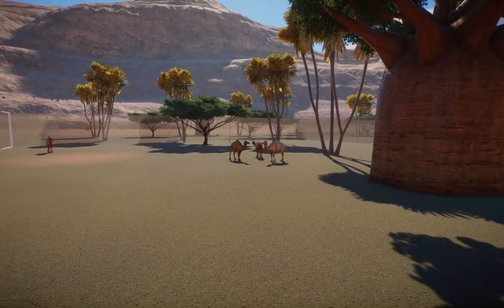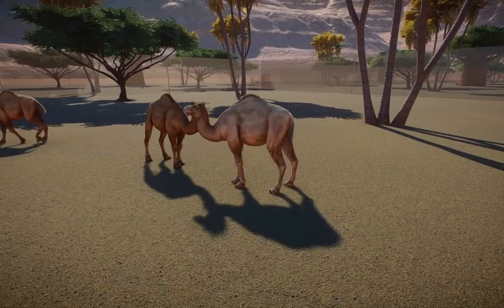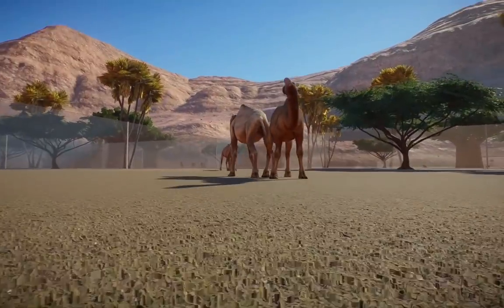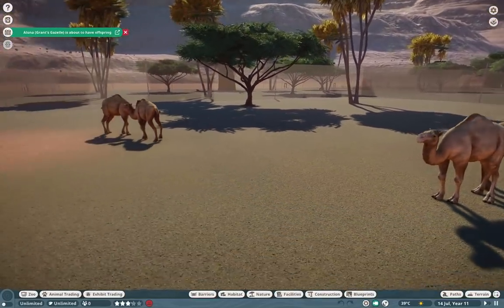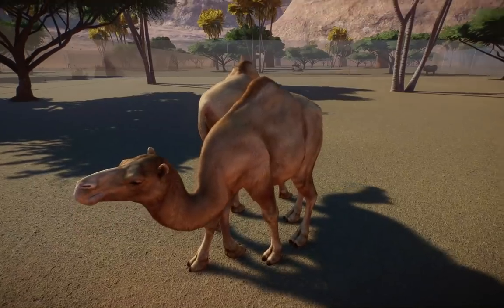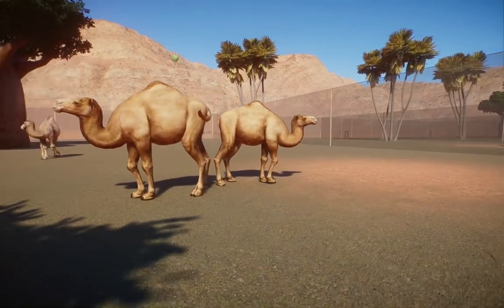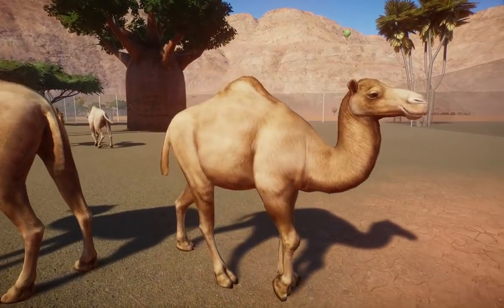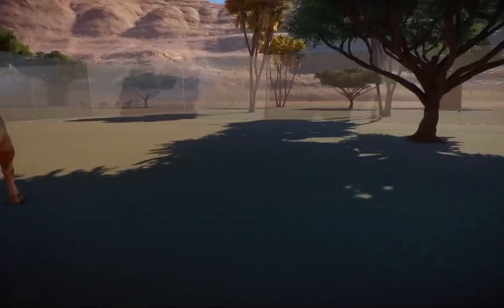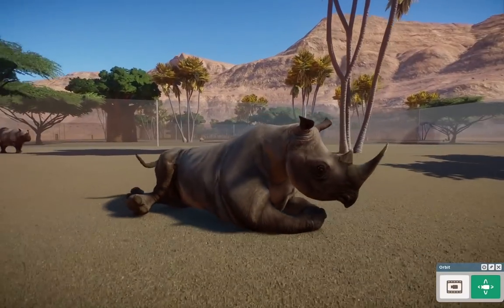Continuing on, we have probably one of my favorites in this entire pack — a very simple mod but very necessary: the dromedary camel. All made by Nick. These guys are so beautiful; if you're hoping to get some nice dromedary action in your zoo, that is the way to go. Not famous Planet Zoo YouTuber Rudy Rencomel — just normal camels, but still very cool.